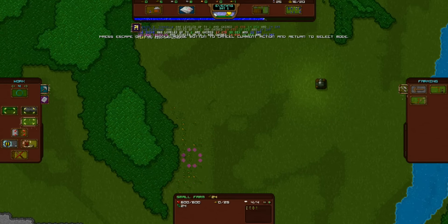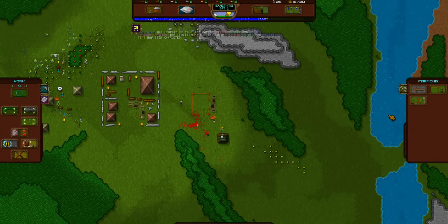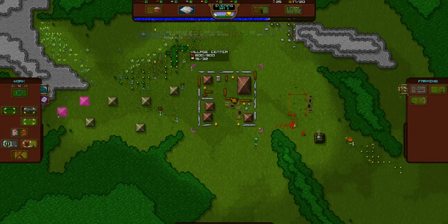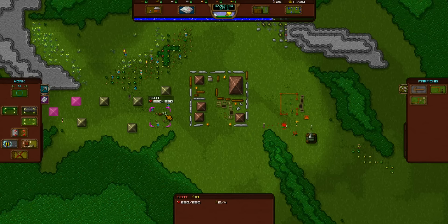We could also do that area later when all this has been picked and it'll actually come back now, versus before when I played the super super alpha it just expired. Built their first farm, you can assign workers — we already did that because we're so fast. We're like geniuses, man.